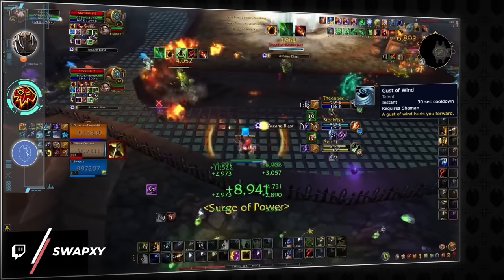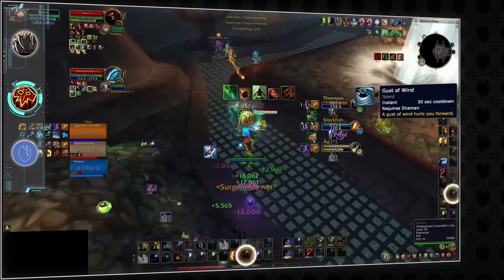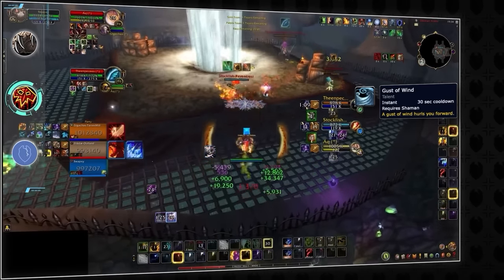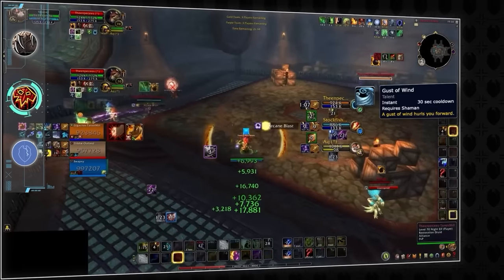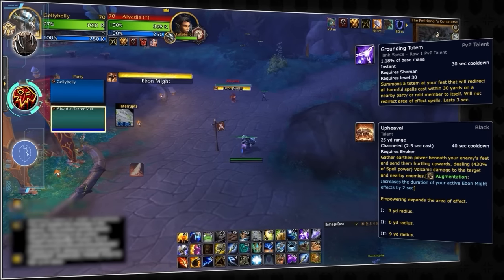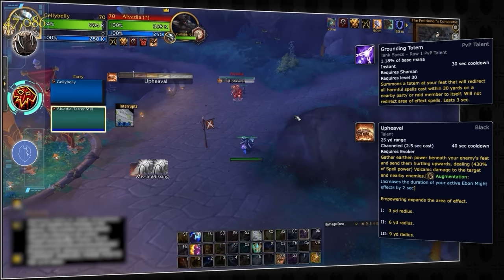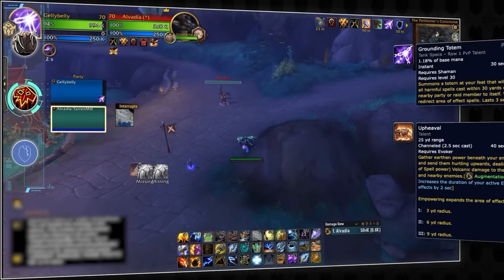Wanting to get more out of your mobility? By combining gust of wind with your regular jump, you can cross terrain that you wouldn't be able to before — like jumping up the platform on Tigress Peak or onto the second level of Dalaran Sewers. And you can't ground AoE spells, right? Well, for some reason you can actually ground Upheaval from augmentation evokers, denying their biggest damage button.